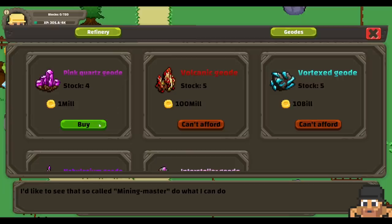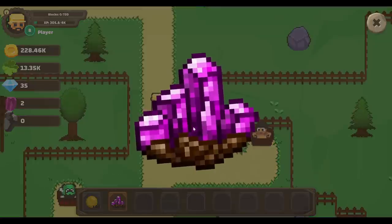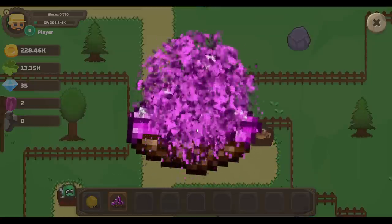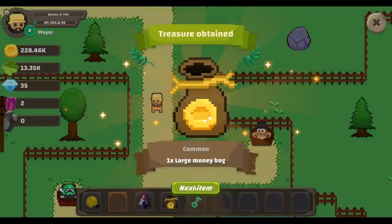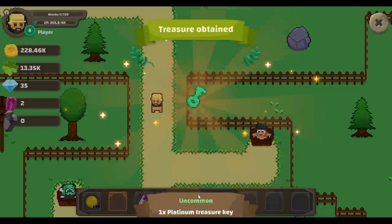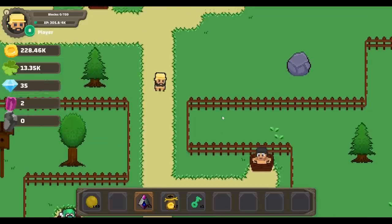That seems to be it for this cave — time to buy another geode. Now there is this thing we could start — takes an hour and we could turn this pink geode into a volcanic one, but there's a good chance of failure. Not today. Might as well just turn on the auto clicker to get through opening this one. And you give us... a limitless sigil! What do you do? A large money bag, and another one, and a platinum key.